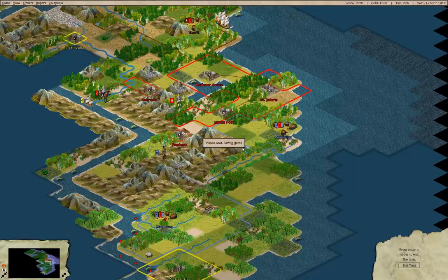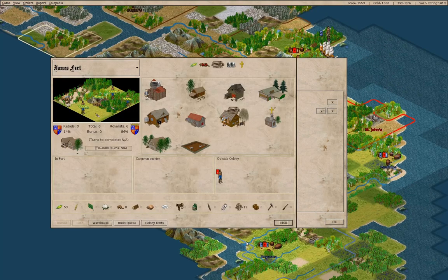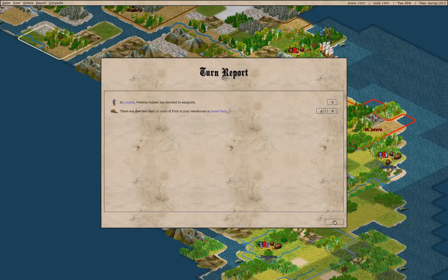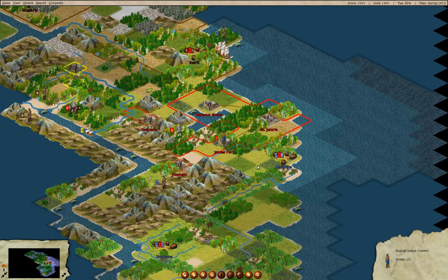More stuff here — we have less than 10 units of furs in James Fort. Well, that's fine. We're okay with that. We want to keep exploring, so we'll head over that way and send this guy there.